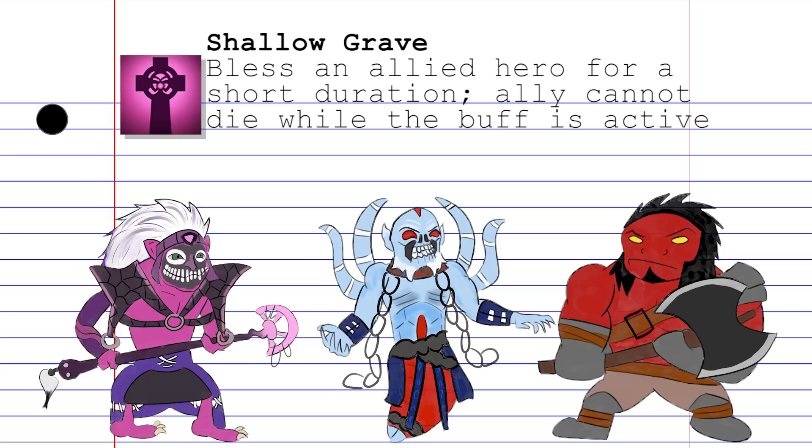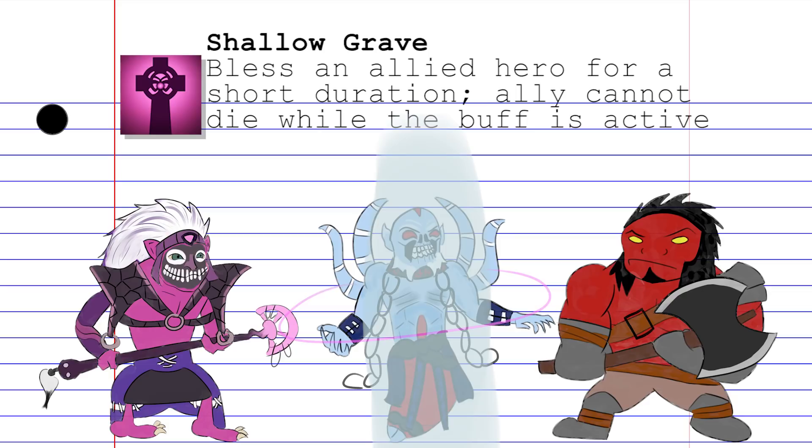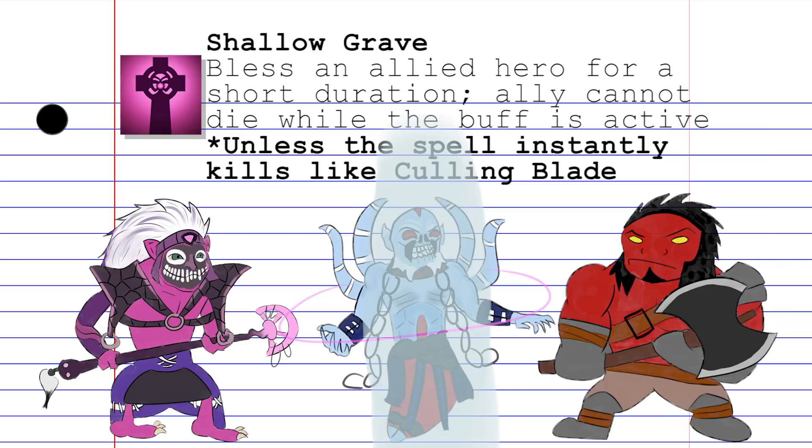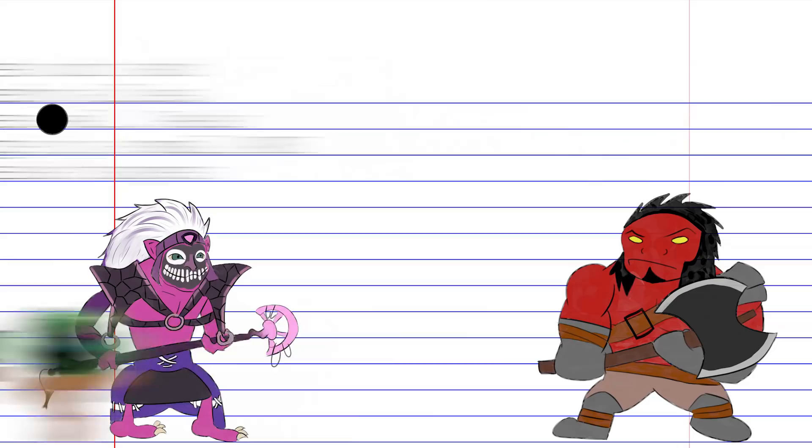Shallow Grave is a single target spell that affects allied heroes for a short duration. While the buff is active, allies won't die no matter how much damage they take. However, they will still take damage, so it's best to use this on allies close to dying rather than on someone initiating the fight. Due to the way the skill is programmed, Axe's Culling Blade will go through the effect if a target is low enough — as it turns out, an axe is all it takes to overcome ancient cult magic.